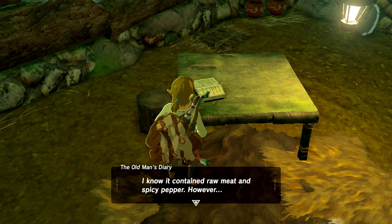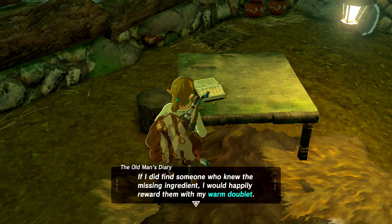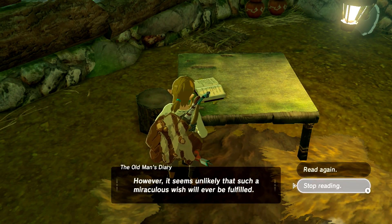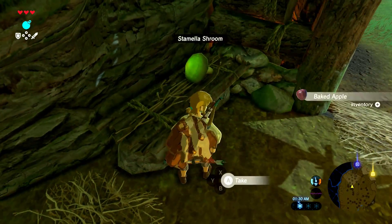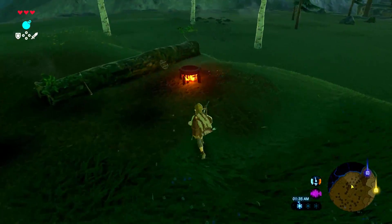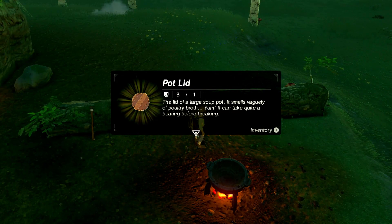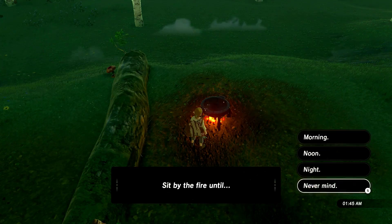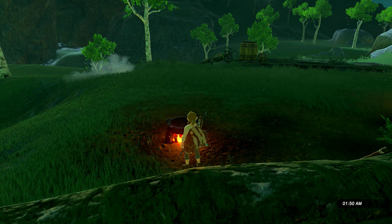Oh — forgot to write down an important recipe: raw meat, spicy pepper? Oh, but there was also something else. So they want me to try and figure out what else to add to raw meat and the spicy pepper in order to complete the recipe. A new shield? Okay, it's not a good one. So if I complete the recipe, then I get a thing. Let's sit around till morning and then talk to the old man — maybe he'll teach us to cook, because it seems he and cooking are related.